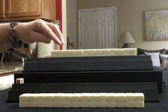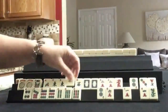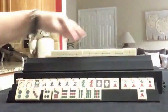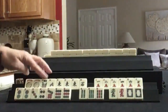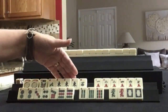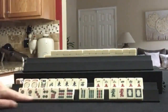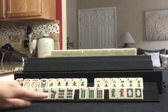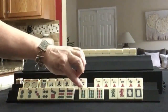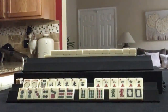The players have their tiles. Let's see what we can do for player one. We have a couple of jokers, a flower, north, east, west, and a pong of east. For cracks, we have 1, 2, 4, 6, 7, and a pair of twos. In dots, we have 2, 3, 4, 7, 9, and pairs of twos and nines. In bams, we have 4, 6, 9. And then we have one of each of the dragons plus an extra white, so a pair of white dragons.